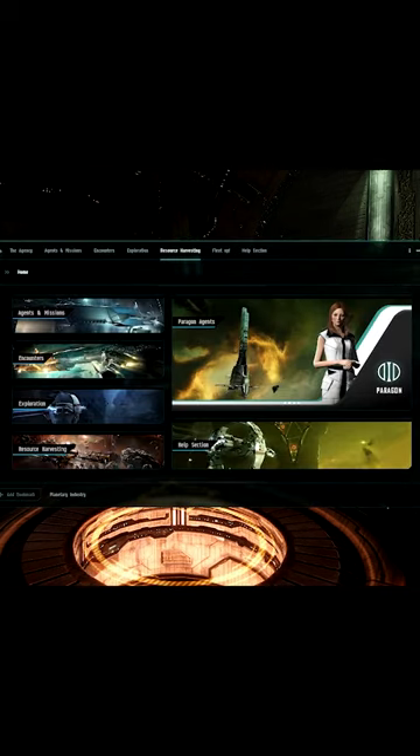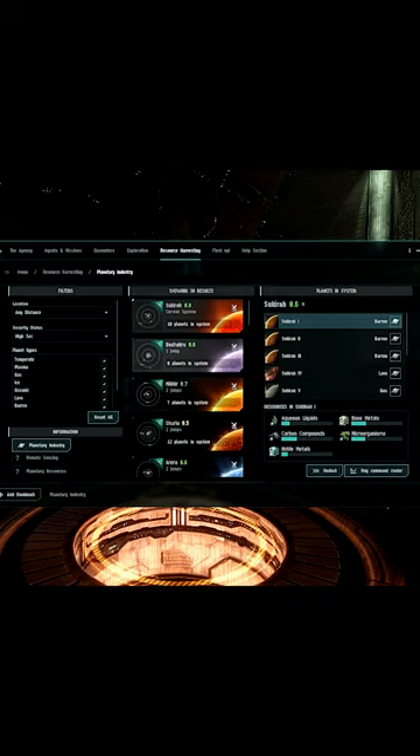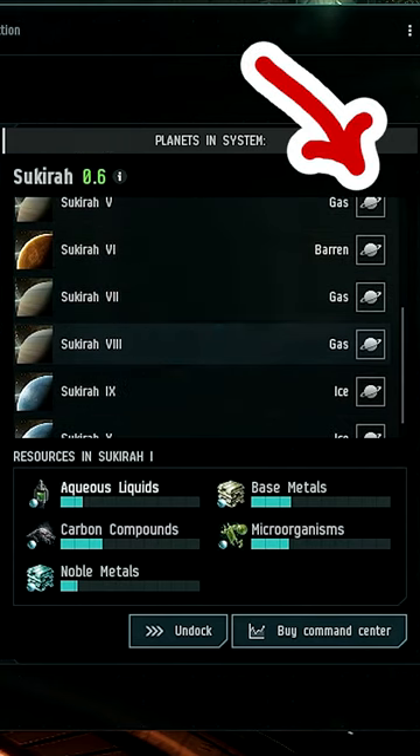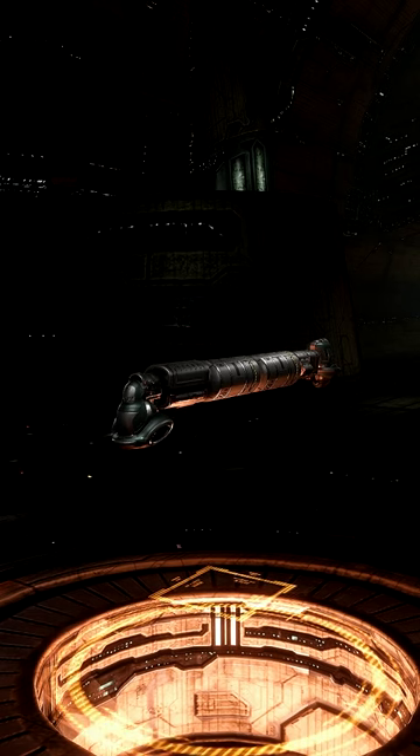From their start screen, click on resource harvesting and then planetary industry, and what it will do is it will show you the system that you're in and all of the planet types, but also the resources available on each planet. This allows you to choose the best planets in your system or region to get started on.